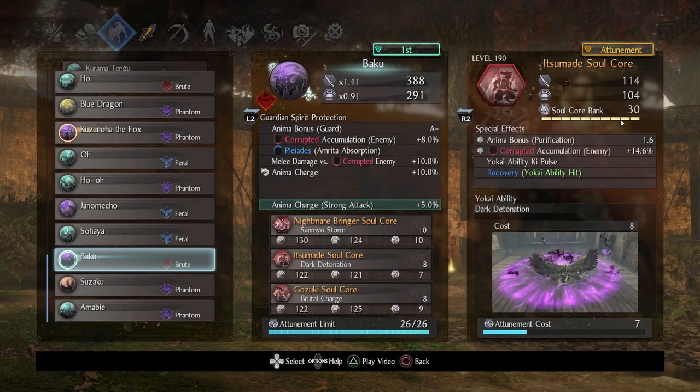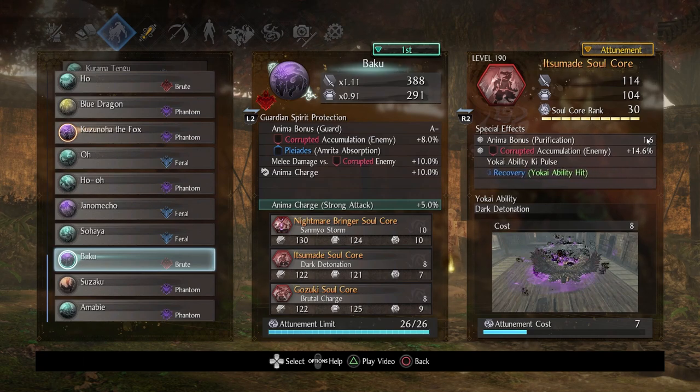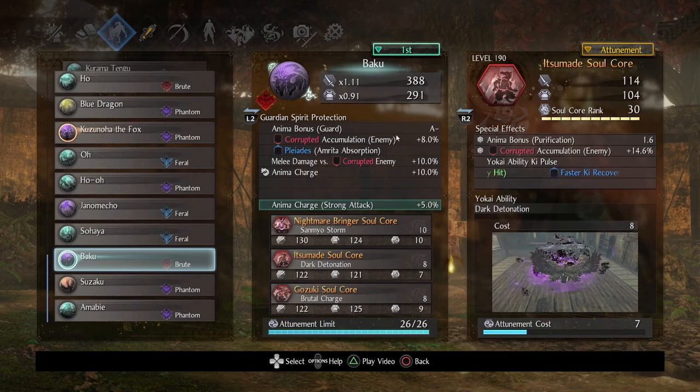Continuing onwards, Itsumate makes a return. I strongly advise you boost this to rank 30 — not even so much for the Corruption Accumulation, but because the Anima Bonus on Purification is really important. You want really good Anima generation — you're going to need it because this one also costs 8, which is really expensive. I also got Yokai Ability Key Pulse because you only need one per Guardian Spirit to have it apply to all soul cores. Itsumate does a lot of damage, particularly with multiple Yokai roams generated from enemies, and it's there to help you apply Corruption — there's clearly a synergistic effect going on with the Corrupted Accumulation.